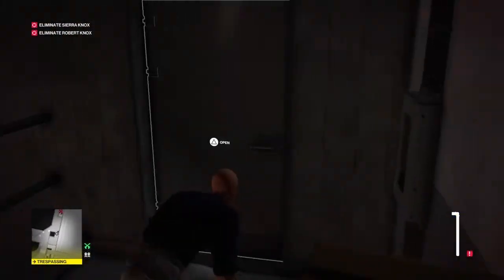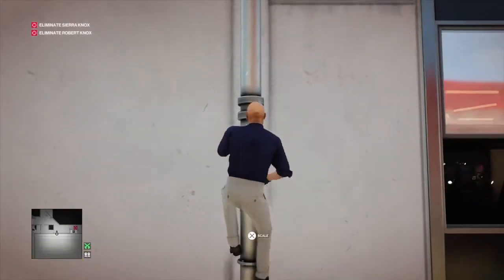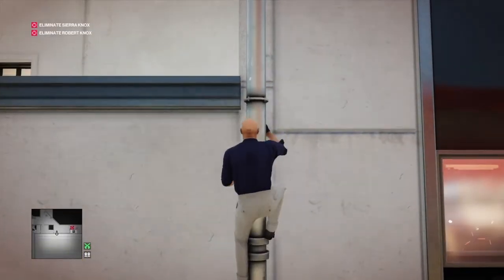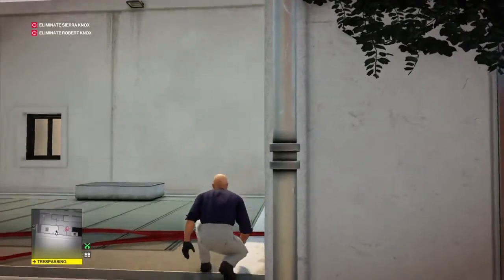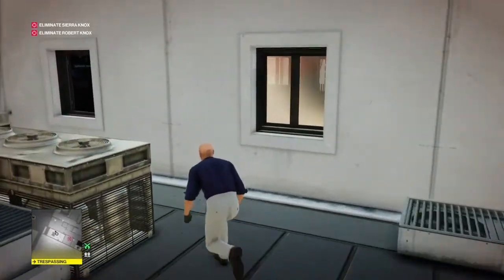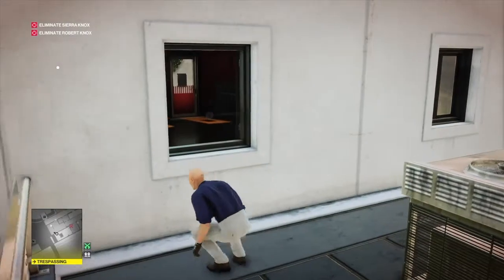There's usually a guy stood just outside this door — if he's not here, like he isn't for me, just bolt through and out the window on the right, then up the drainpipe and onto the roof. In the far corner of the roof we'll find an open window leading to the security office.